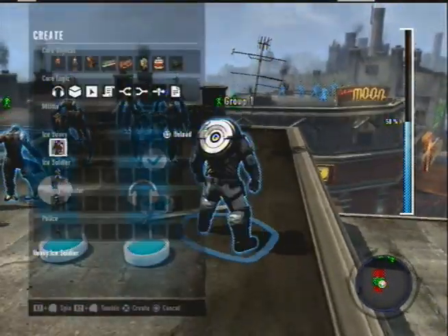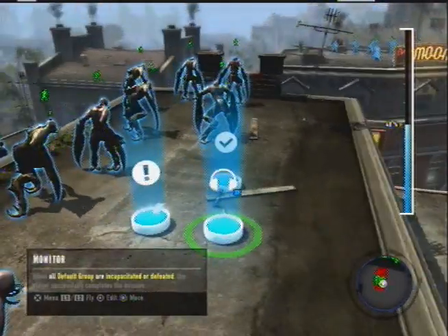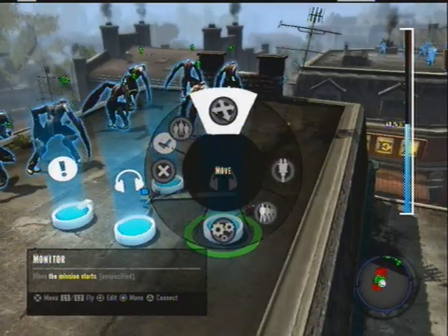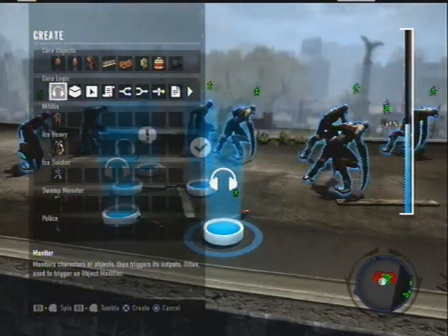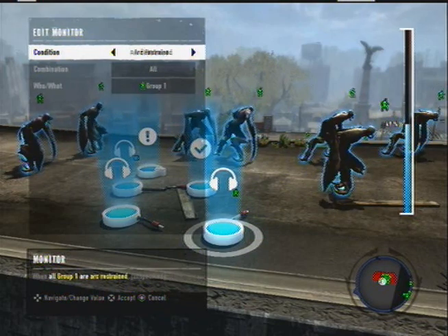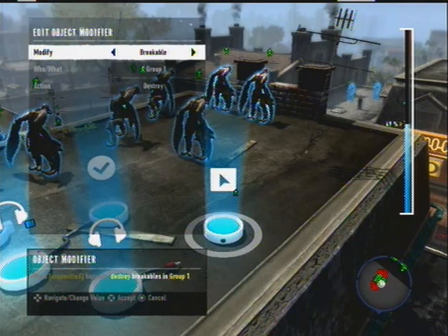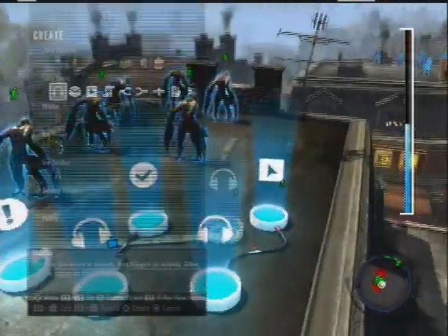Okay, first thing: we're going to lay down another monitor. If you want, you can branch them out using a splitter, but you don't have to. We want to do: when the mission starts, make group one hostile towards Cole. And we could use a splitter here — delete this connection, plug this up to the splitter, then make another object modifier. When the mission starts, have default group neutral towards Cole.